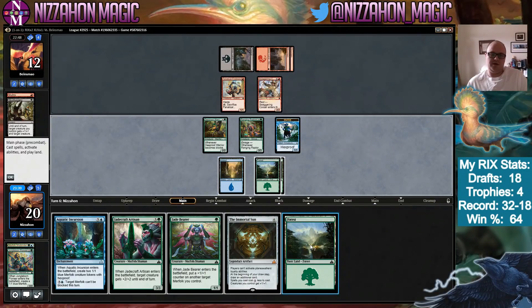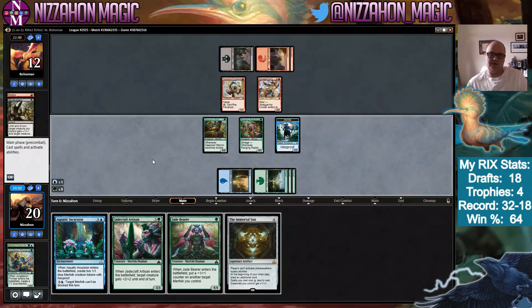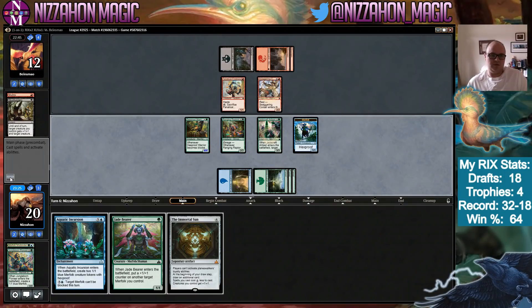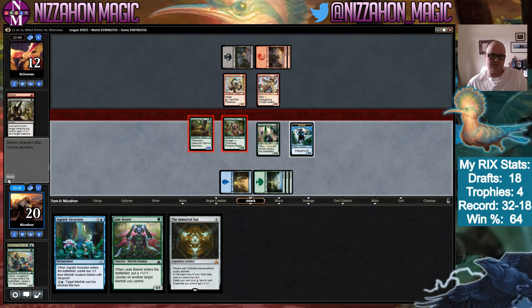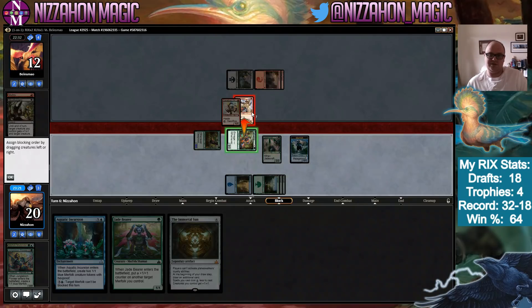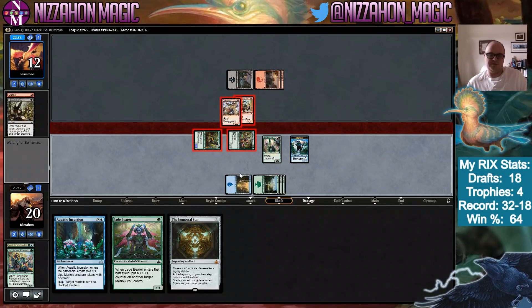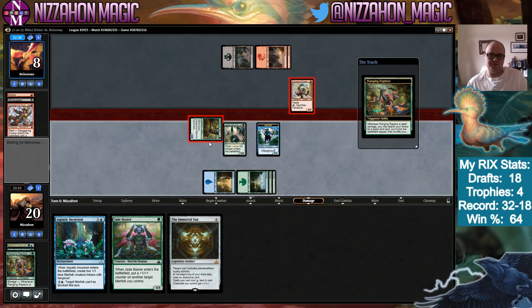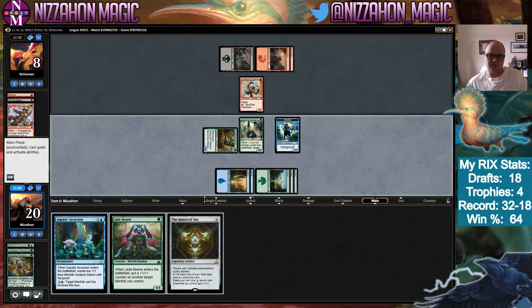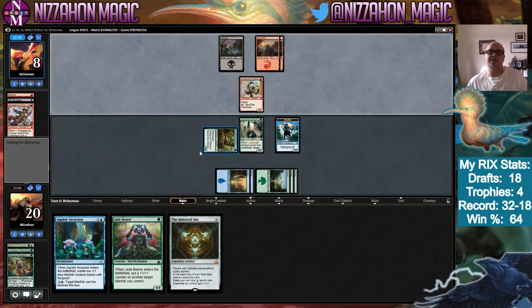That makes things a lot better — I'll play Jadecraft Artisan, pump Deeproot Warrior, and attack with both Ranging Raptors and Deeproot Warrior. They'd have to take six — I don't think that's what you want to be doing. This means we get to search up a land, getting one closer to the Immortal Sun, and also getting our double blue which could matter. Drop them to eight.